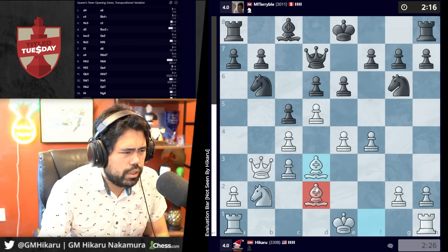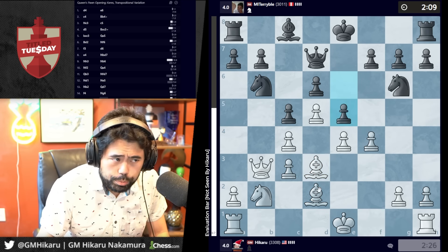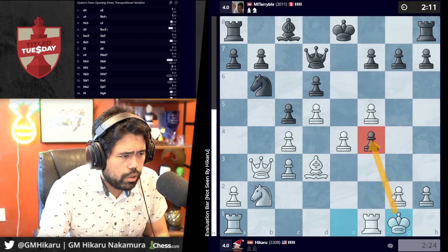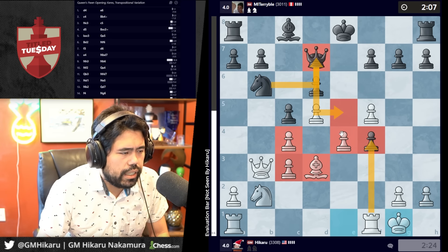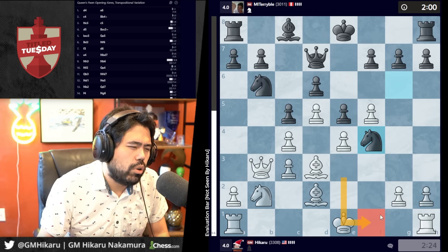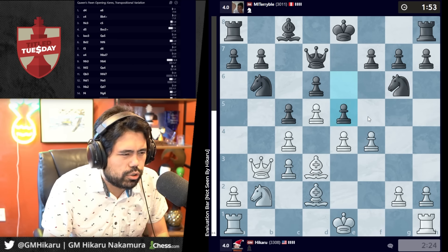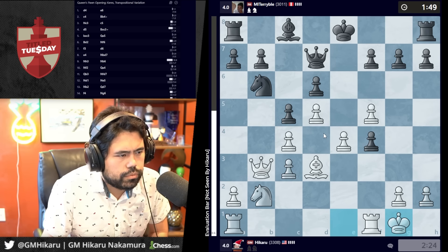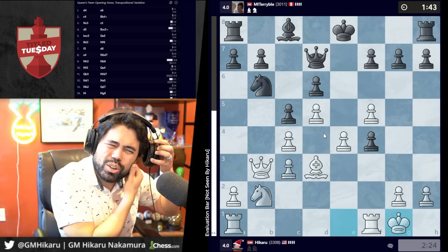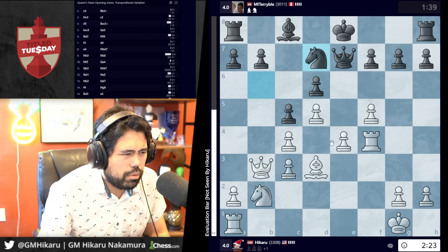I don't understand that move. I'm going to go bishop d3 — I still have a4, a5 looming as well. Objectively I should be much better here. Now I could go f5 — I think that's what I should play. Knight f4, I'll just take and castle — take the pawn, it's a free pawn. You can try to reroute the knight to e5 but I'm up a pawn. Maybe I should have gone bishop f1 and g3 to stop things — hard to judge. I am fine here but it's a question of whether I'm actually better. My extra pawn is a doubled pawn, which is kind of a problem.